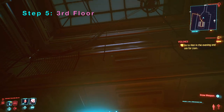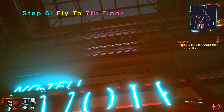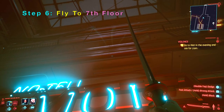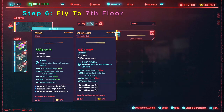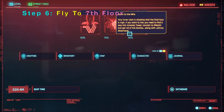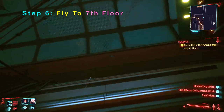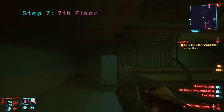To get up there we will use the 1.22 flying katana glitch. Now in 1.23 this was patched, but in 1.22 and below there are various methods to fly — I have videos showing both methods for 1.22 and earlier. So we will fly using the katana to the seventh floor.